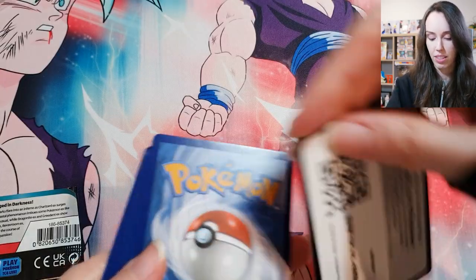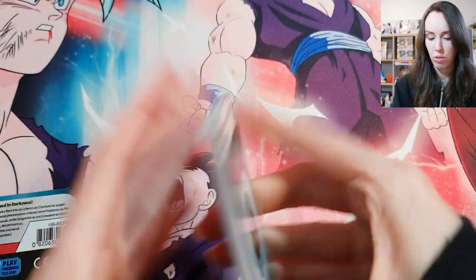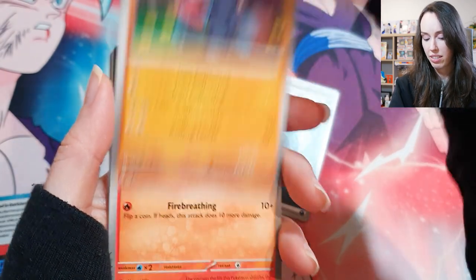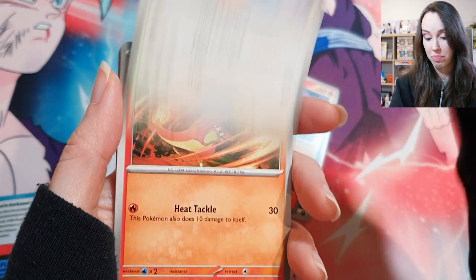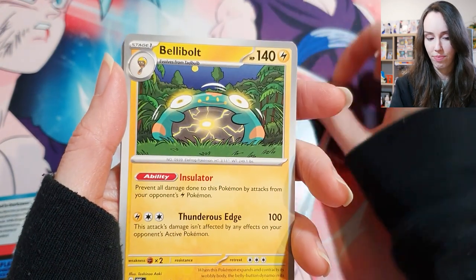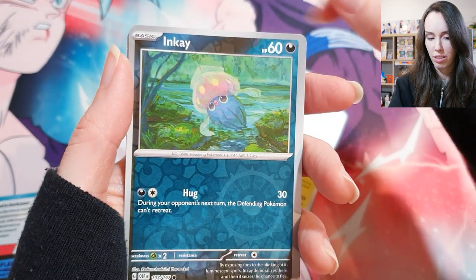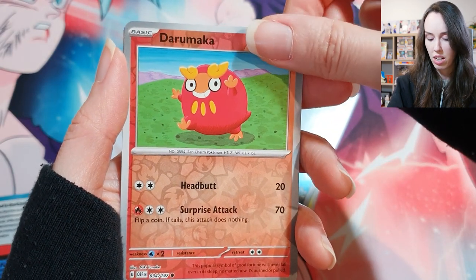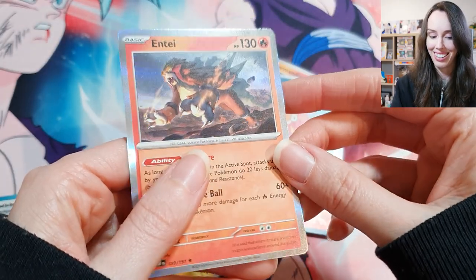Code for you guys. Shuffle shuffle shuffle. All right, let's do this. Nosepass, Litwick, Charmander — oh is that a sign? Grumpig, Bellybolt — oh I see some shine. Is it just a holo or is it something insane? Darumanica. Oh and there's another Entei — that's fine, I will take that, no worries.